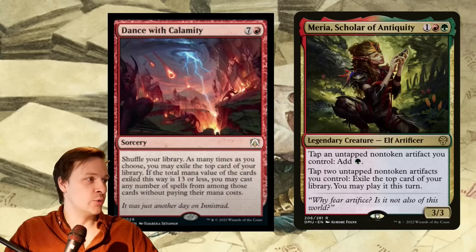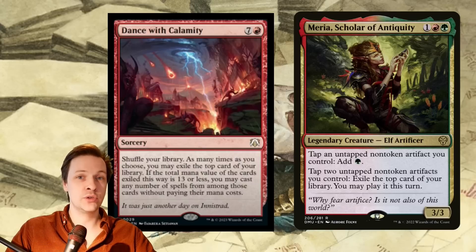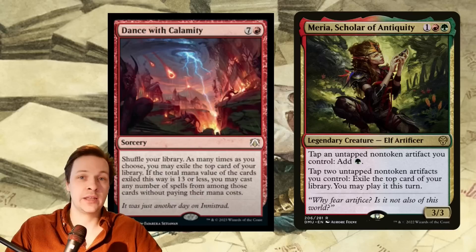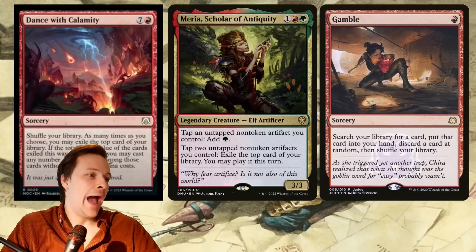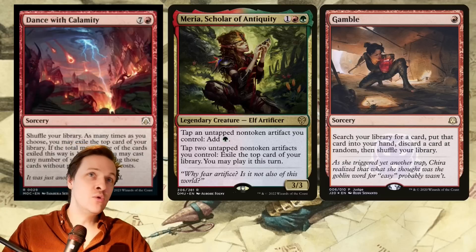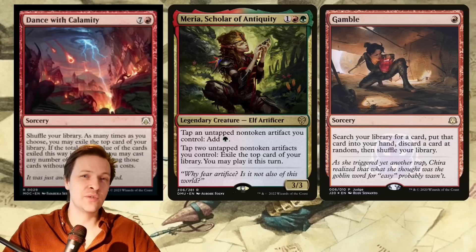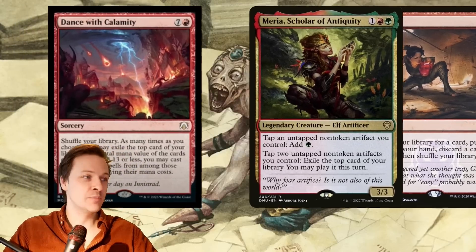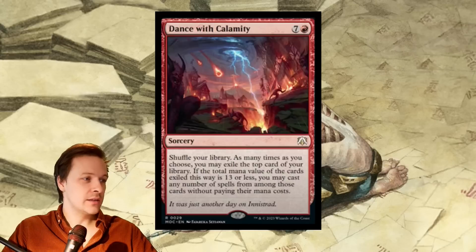But there's a big problem: Maria can't really tutor for Dance with Calamity. So you might need black or blue color identity. Blue is quite good at tutoring for sorceries with Mystical Tutor, and black just has the best tutors in the game. With red we just have Gamble, which is not bad but not perfect. But the moment we add blue or black, why aren't we just playing Mind's Desire or Ad Nauseam instead?